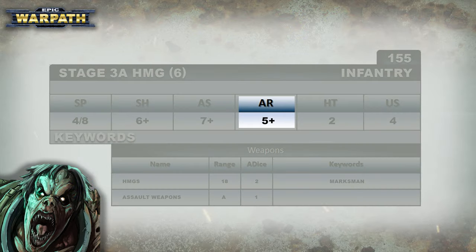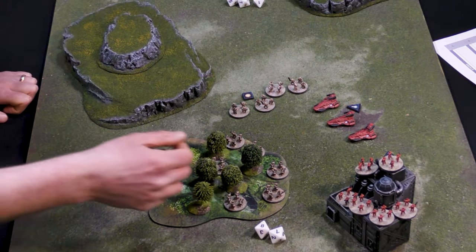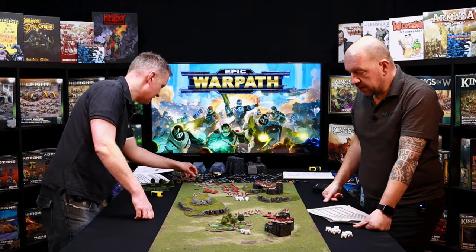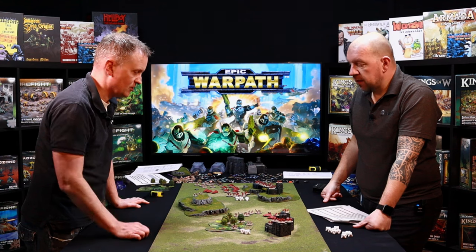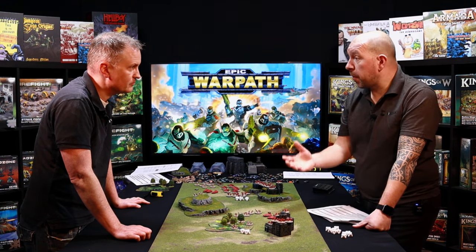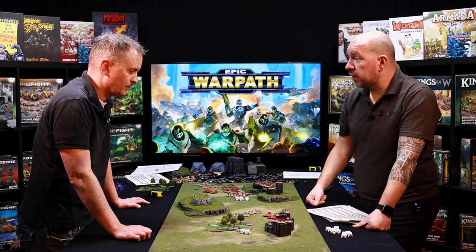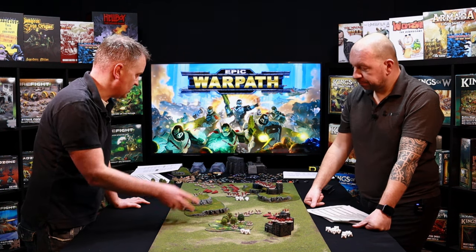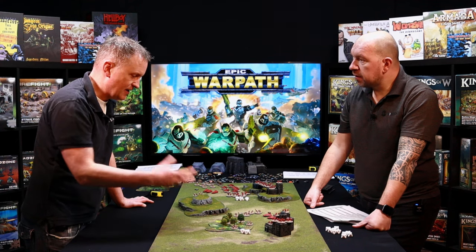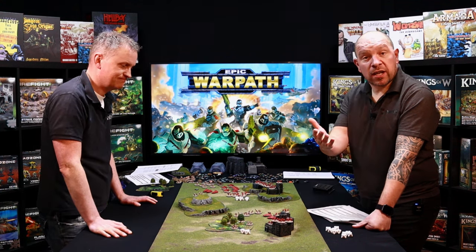That gives us three hits. My HMGs have armor five, so we get two kills — removing those two bases from either side. So it's usually just roll to hit, roll to damage, then remove casualties on a one-for-one basis. The things that would change that are armor penetration, which lowers the armor rating, or saves — vehicles might have a save, jet bikes can dodge, and the Plague have an ability to infect units giving them a save. But typically most units don't have saves by default. That's how shooting works.